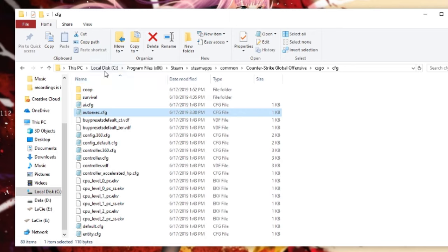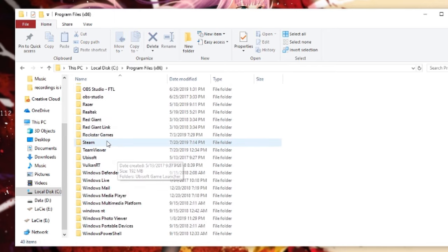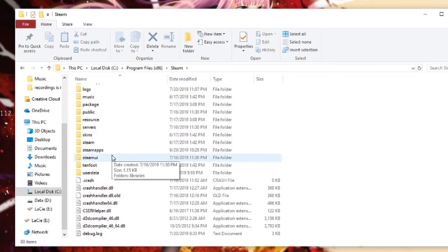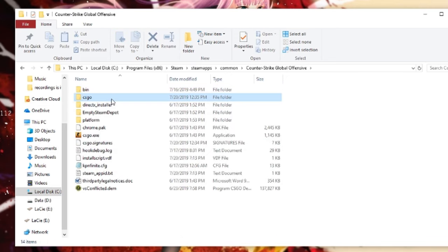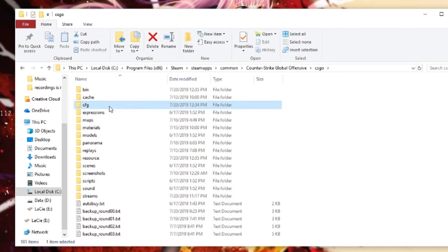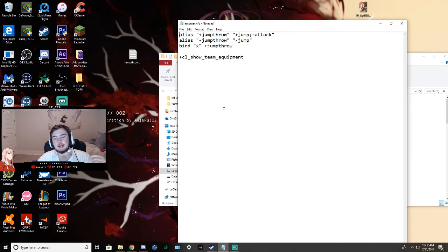Secondly, you want to find this file on your PC called the autoexec.cfg — it should be in your Counter-Strike folders. To find that, go to the drive where Counter-Strike is installed. For me it's on my local disk, then go to Program Files (x86), scroll down and find Steam > steamapps > common > Counter-Strike Global Offensive > csgo > cfg, and there you go.